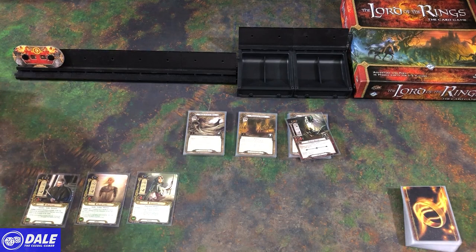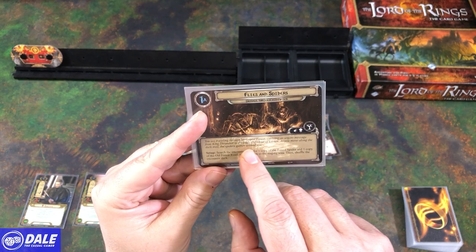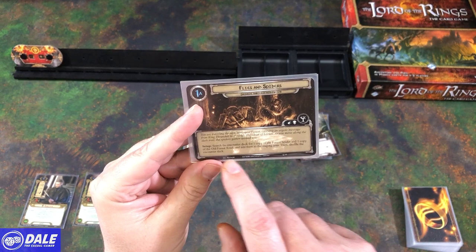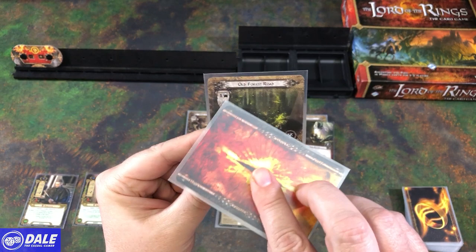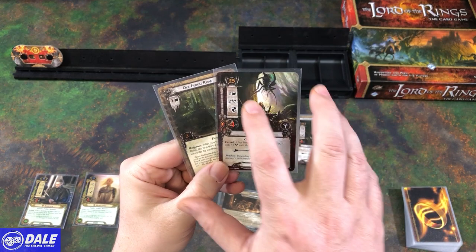You take out the ones with the gold border around that symbol for easy mode, and hopefully that means we'll stand a chance, because this game is not the easiest to get through. On the scenario card there's some flavor text — you're traveling through Mirkwood Forest carrying an urgent message from King Thranduil to Lady Galadriel of Lorien. As you move along the dark trail, the spiders gather around you. Setup says: search the encounter deck for a copy of the forest spider and one copy of the old forest road, add them to the staging area, then shuffle the encounter deck.